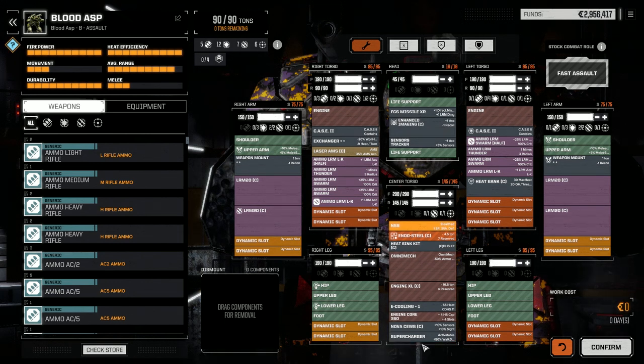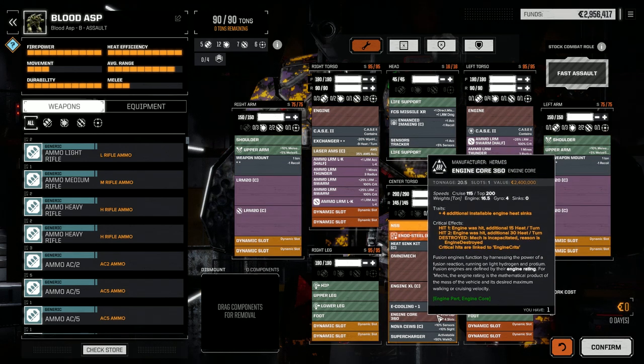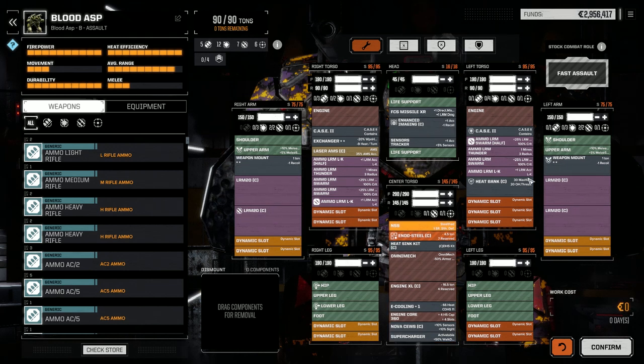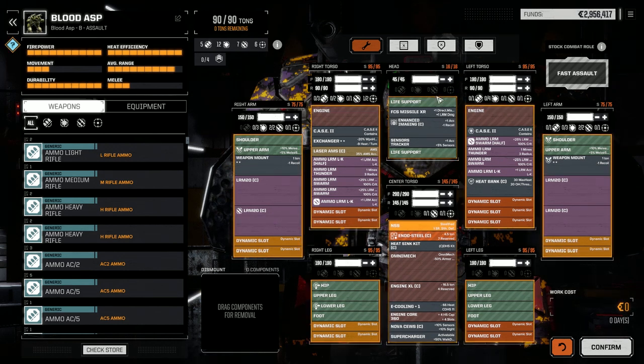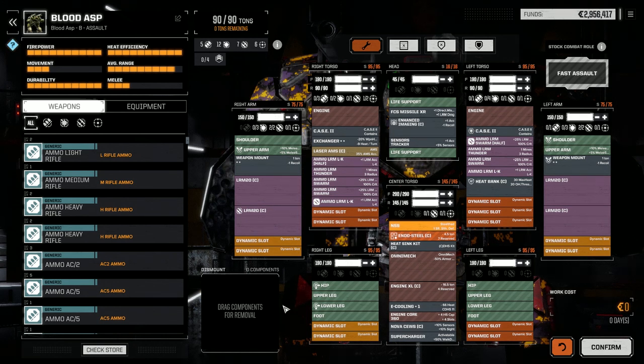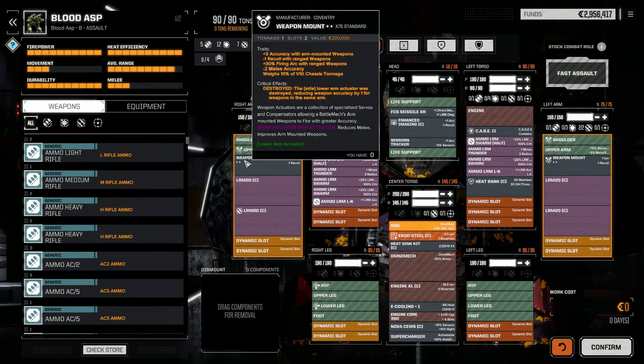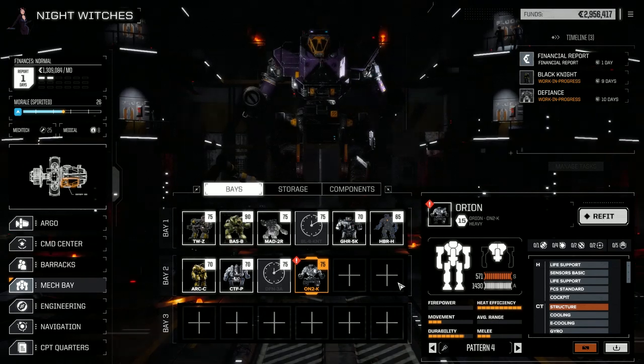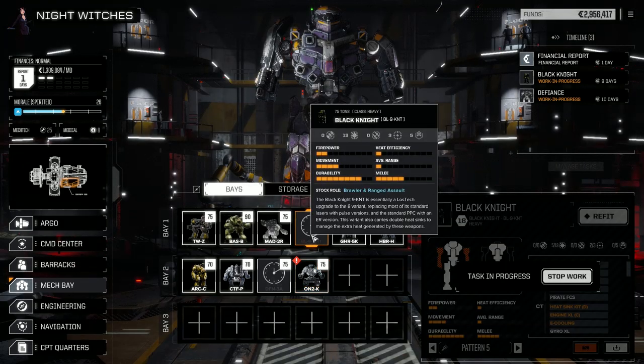It's weight-heavy, so if we needed to cram more ammo in there's a way to do that at the cost of heat. If I can find more e-cooling I can pull out the heat bank and exchanger. I didn't want to buy the plus-four cooling - the plus-four was 960,000 C-bills and we're starting to lose C-bills from all the refitting. The Orion I didn't touch; the Black Knight is still getting repaired and it's got a lot of repairs to happen.